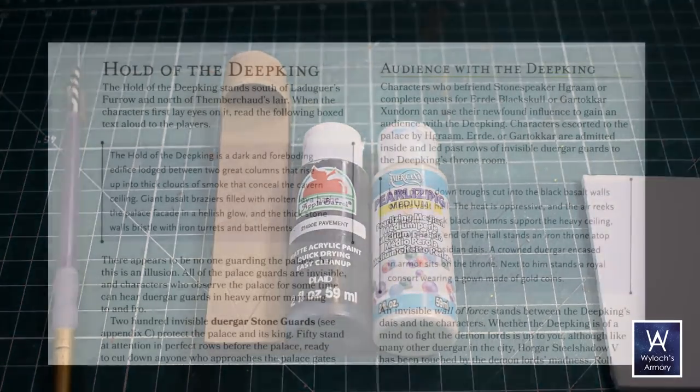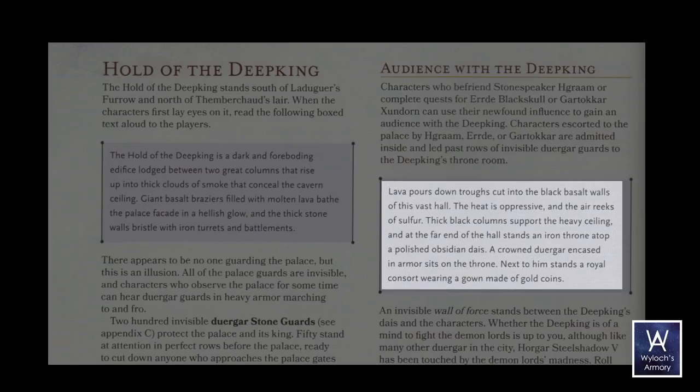Then I cut a small shape with a notch in it — this is what the lava is going to pour out of. So this just gets glued onto the top of the clip-on, obviously on the same side as the well. So let's take a quick read from the book: lava pours down troughs cut into the black basalt walls of this vast hall. The heat is oppressive.